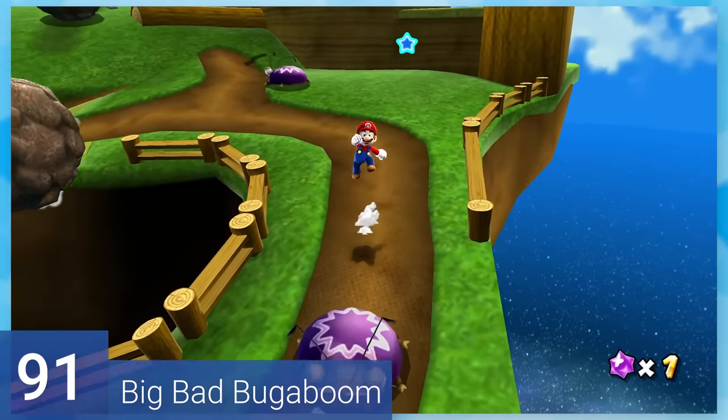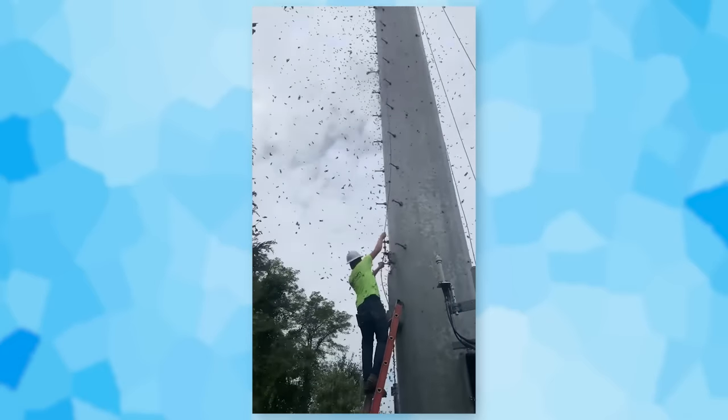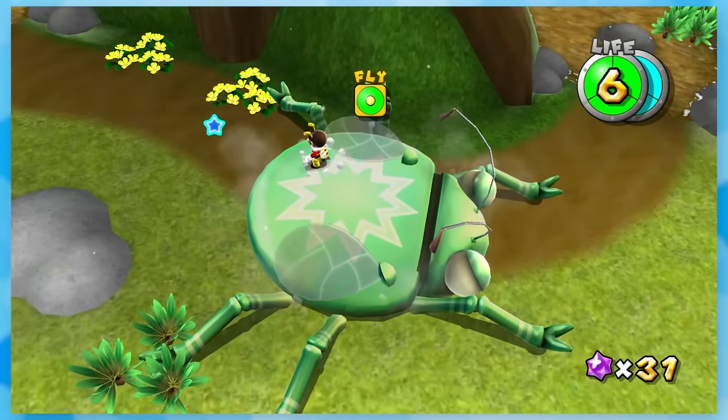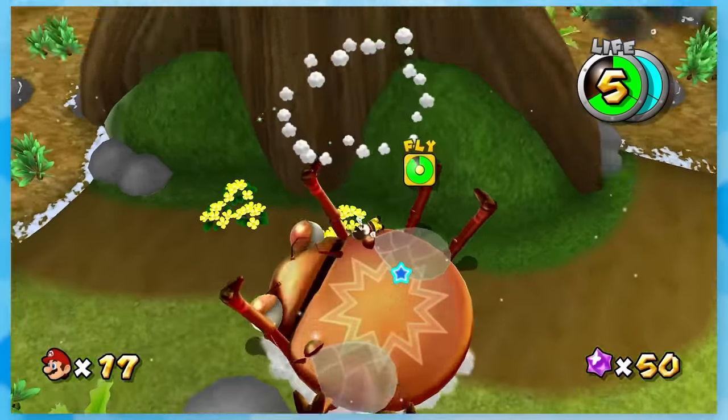91: Big Bad Bugaboom. The Bugabooms have invaded Honey Hive Kingdom, just like how lanternflies invaded my house this year. You basically just fight Bugaboom, and while he's not that difficult, the timing can be a tad finicky. You have to ground pound him three times, and on the second and third phase, he flies faster and even on the side.